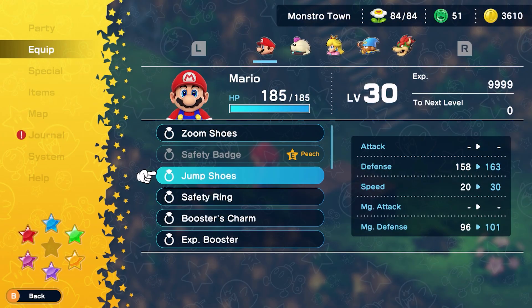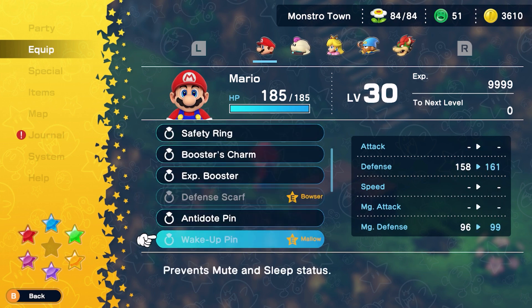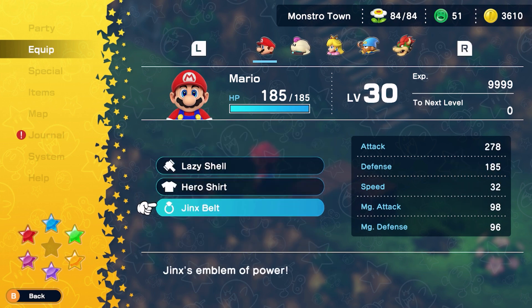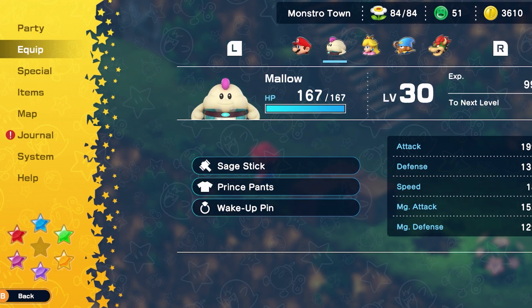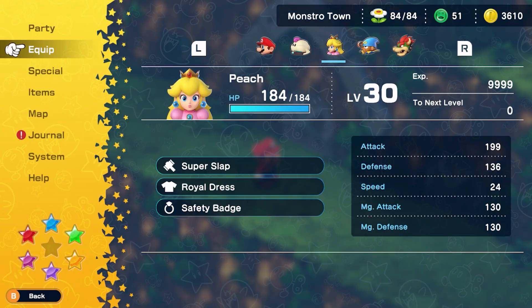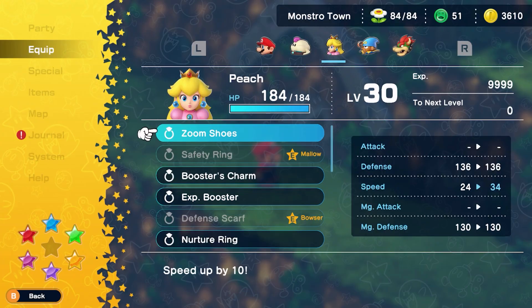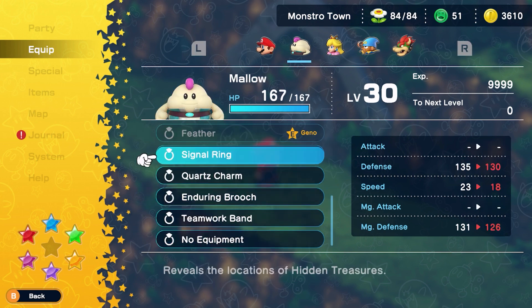We recommend grabbing the lazy shell armor and weapon, the super suit, safety badge, Quartz charm, Jinx belt, and attack scarf. Of all these items, the attack scarf and super suit are the hardest to get since you need to perfectly time 30 and 100 super jumps consecutively. If you can't get them, equip the best armor you can buy plus the zoom shoes or Booster's charm as solid alternatives.